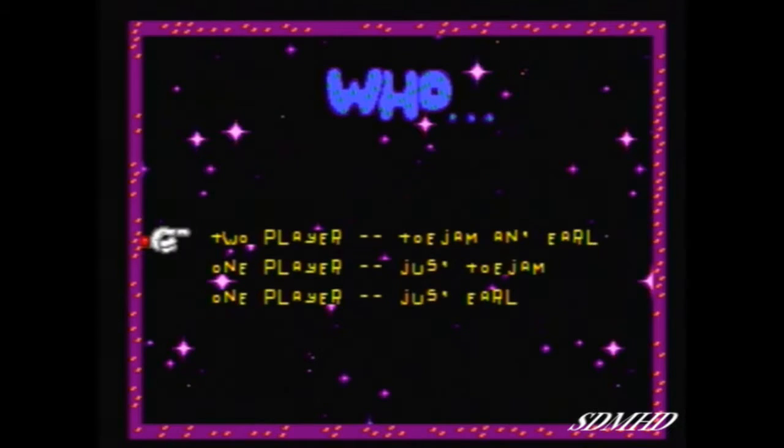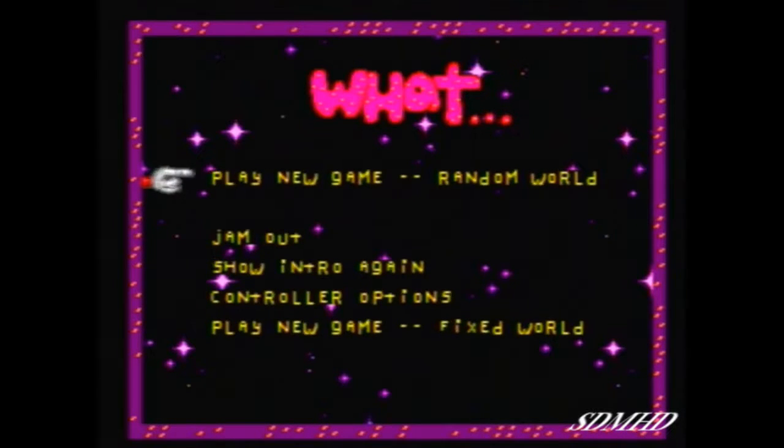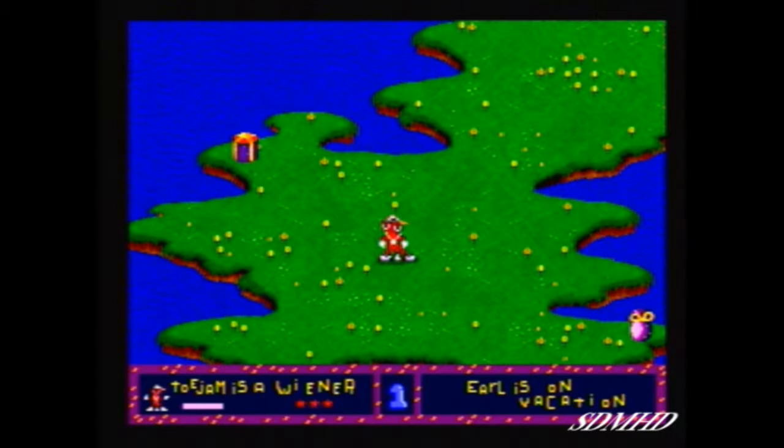Now this is a two-player game. You have the option to play two-player — you can play ToeJam and Earl — or you can play one player with just ToeJam or just Earl. We're going to play with just ToeJam. You also have the option to select different modes. You can play a new game and choose a random level. So here we are on level one, and I am playing as ToeJam.